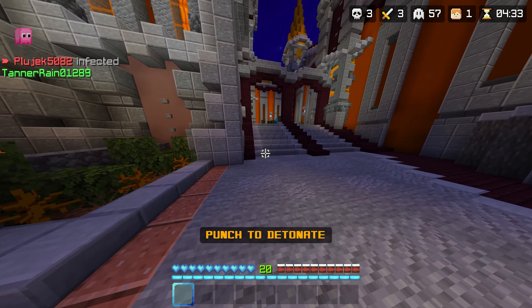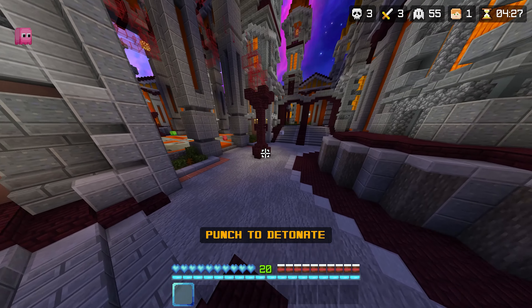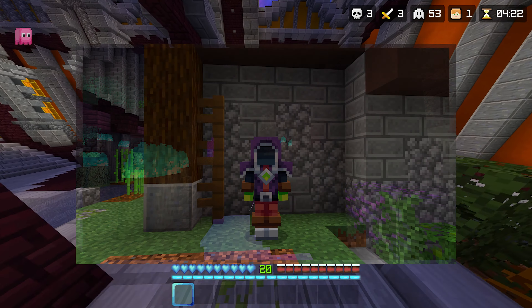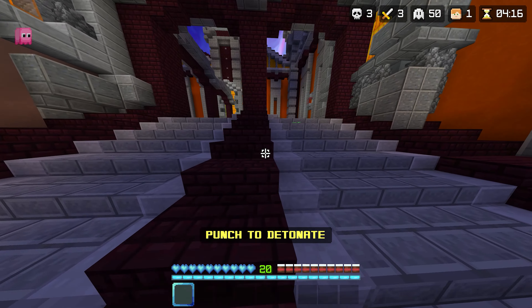Number 5: Easter Egg. Last but not least, there is a hidden reference to last year's Halloween hunt. When you are claiming your reward after the runestone hunt in the final room, there are two large statues that resemble the costume reward from the Halloween hunt in 2021. Shoutout to Masterbot for showing me this.